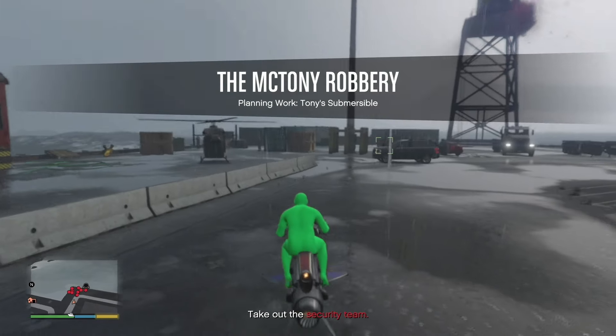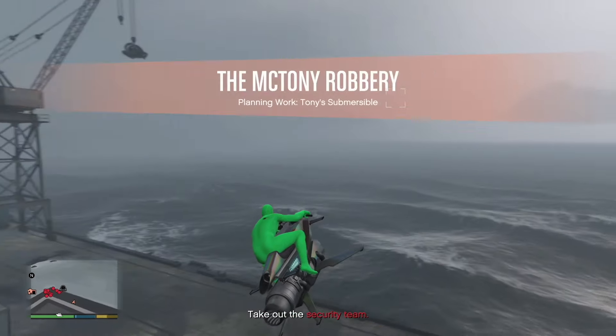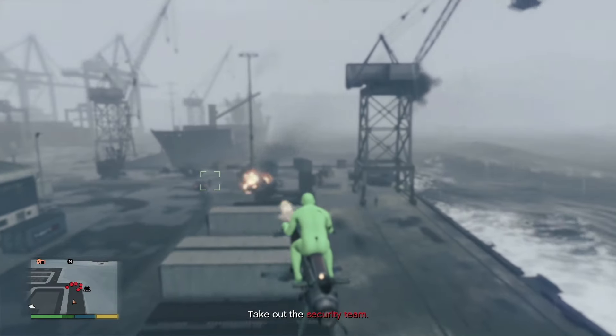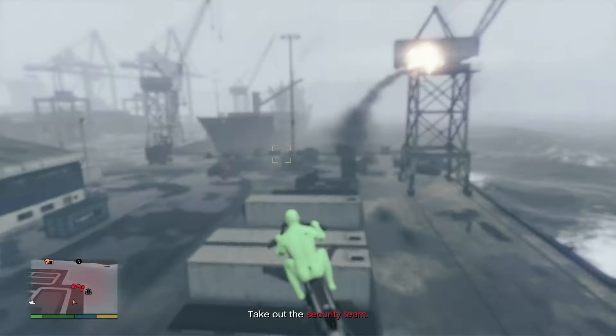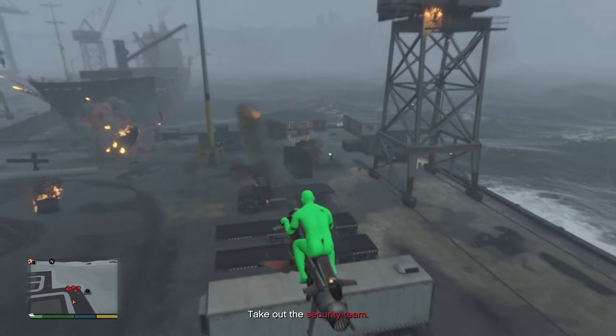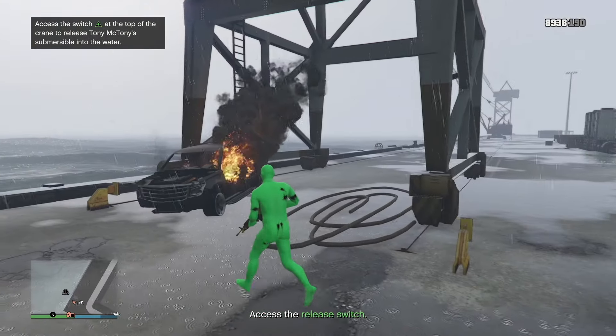Over at the terminal you're going to have to take out the security team. With the MK2, fly around a decent distance away and simply take out any of the NPCs right there so you can get on the submersible. Take out the rest of the security team and there will be a prompt to access the release switch.